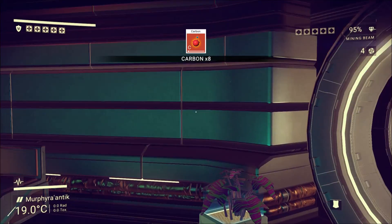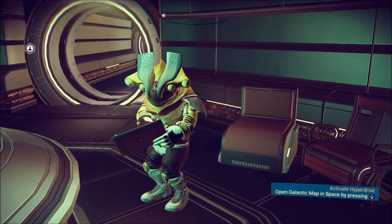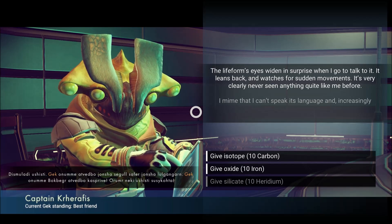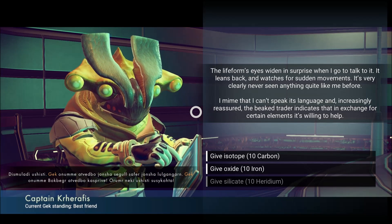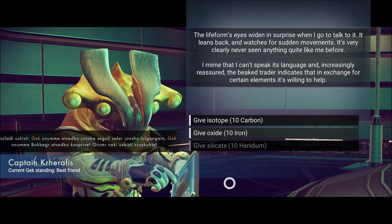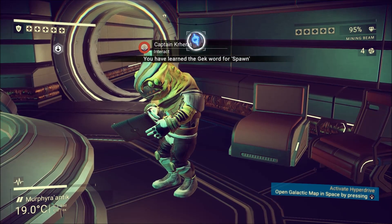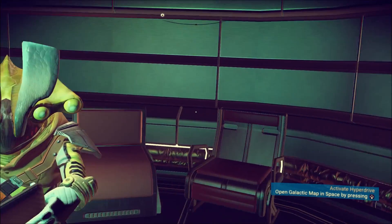That could be useful — I'm gonna take this, he might want some carbon, who knows. I'm best friends with the Geck. I didn't know that. Use Geck twice. That lifeform's eyes widened in surprise when I go to talk to it — leans back and watches for sudden movements. It's very clearly never seen anything quite like me before. I find that I can't speak its language and am increasingly reassured. The beak trader indicates that in exchange for certain elements it's willing to help. I tried one of these before — giving it Heridium, it did not like that — so how about iron? The grateful trader clicks its beak yes. Learn the Geck word for 'spawn'. Learn the Geck word for 'destroy' — awesome.